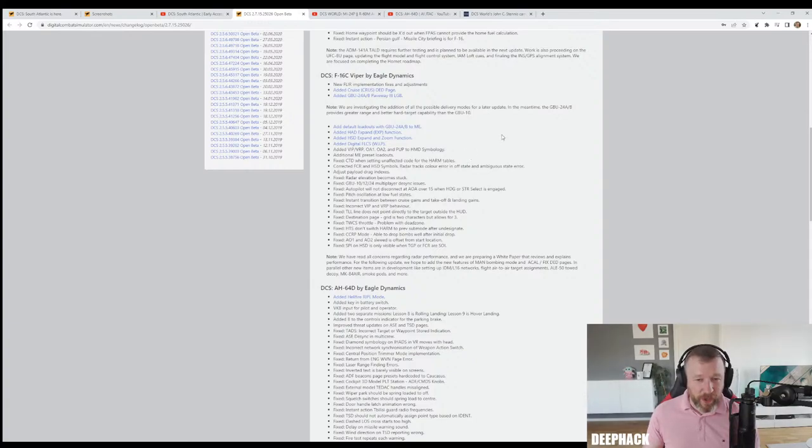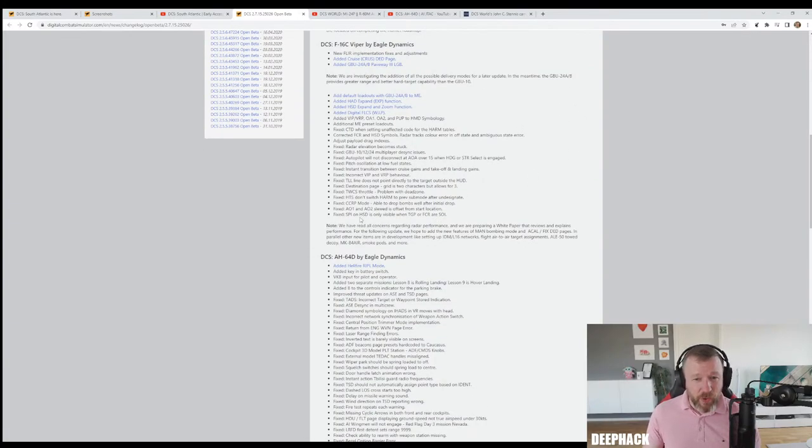There are also a bunch of new preset loadouts and corrected FCR and HSD symbols. They note they have read all concerns regarding radar performance and are preparing a white paper. For the following update, they hope to add manual bombing mode, ACAL fixed DED pages, and in parallel: IDM Link-16 networks, flight air-to-air target assignments, the ALE-50 Toad decoy, the Mark 84, smoke pods, and more.